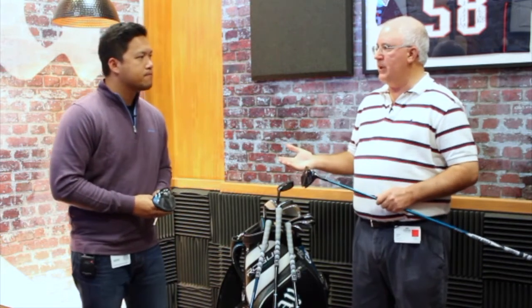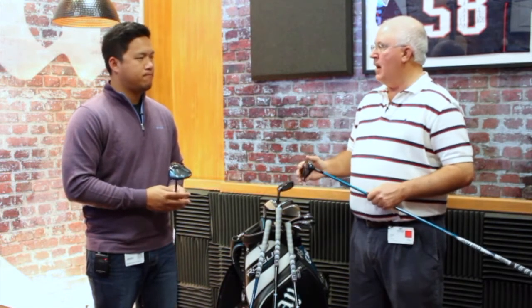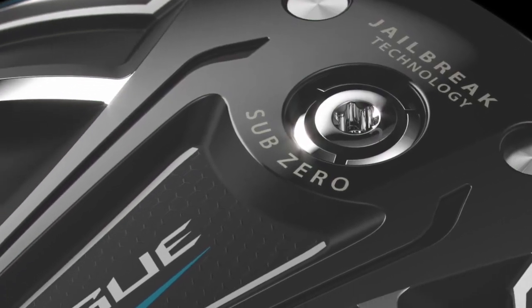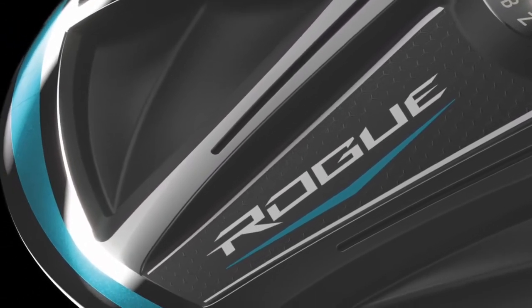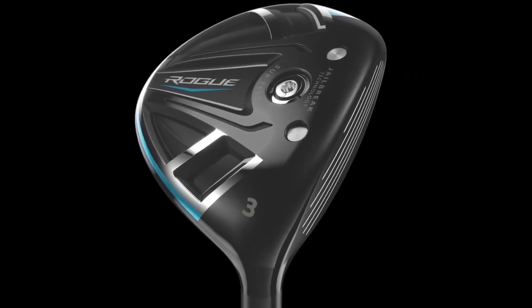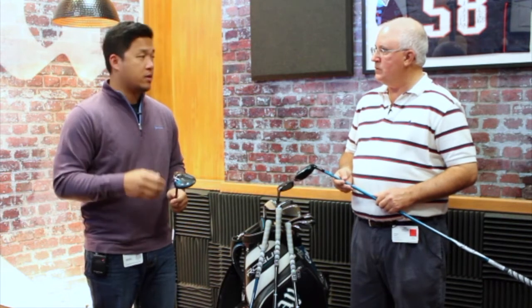You guys have obviously been known with fairway woods for huge ball speeds thanks to the face cup technology. In the sub-zero model, last year there were two weights; this year we've got one weight that's forward to help players keep spin down and sort of control trajectory. We've centralized the weight forward and really made sure that you have optimum penetrating trajectory for your fairway woods, especially in the sub-zero.